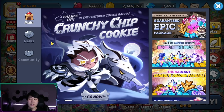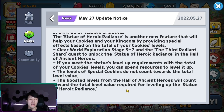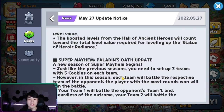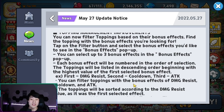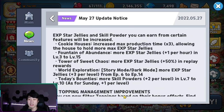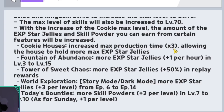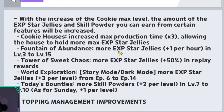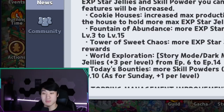If you guys haven't noticed yet in the patch notes — I did go over this during the update sneak peek — there have been a lot of changes to normal things we took advantage of, including the tree of wishes and fountain of abundance. Near the cookie max level you can see all the changes: cookie houses increased mass production time times three, fountain of abundance gives more EXP star jellies plus one per hour at level 3 to 15, tower suite chaos gives more EXP star jellies plus 50% in replay rewards, world exploration gives more EXP star jellies plus three per level, and daily bounty gives more skill powders.